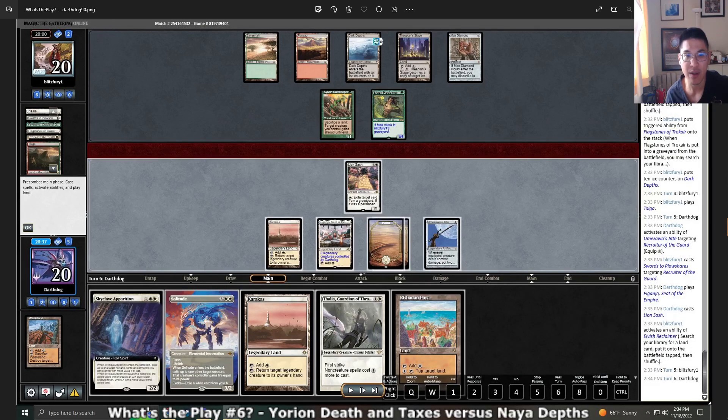You can Solitude pitching Thalia. You'll go for the Karakus first. Suppose they activated tapping Plateau, Savannah, Stage, Copy — they're down three lands. You can go to 24 life when they block, or use Karakus, and they'll sack another land — so they'll be down one more land. You can Solitude pitch Thalia. They'll activate again. Then you can play Karakus and activate on their turn. So I think it works out for you.